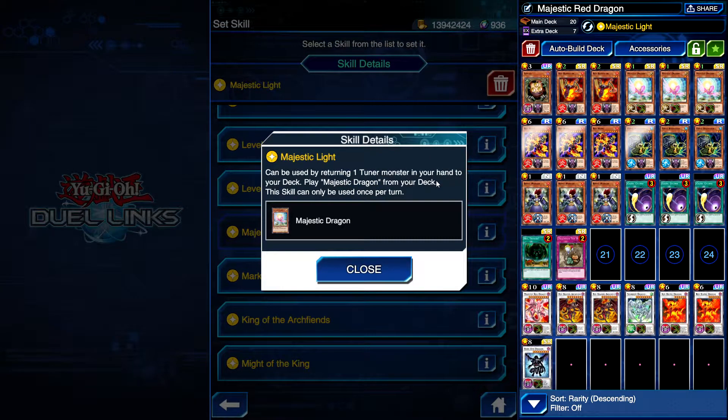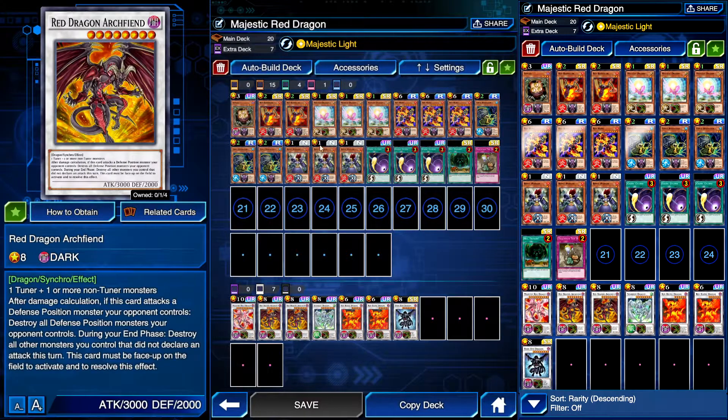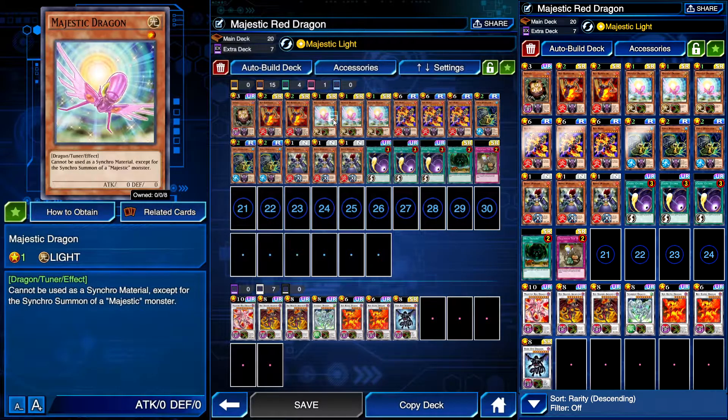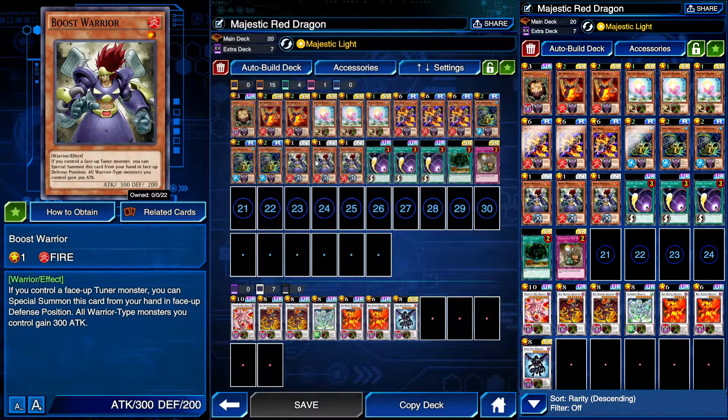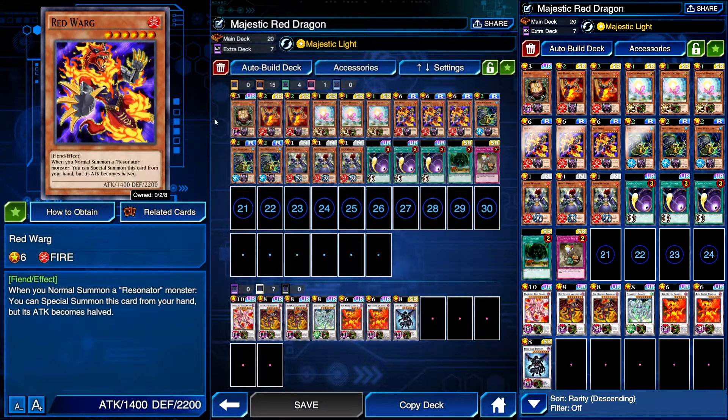We have Boost Warrior as our extra level one with Majestic Dragon. We're using Majestic Light as our skill, obviously because it's great. You can use it by returning one tuner monster in your hand or deck to play one Majestic Dragon from your deck — easy summon. Once you have a Red Dragon Archfiend and a tuner in hand, you return it to the deck and play Majestic Dragon. Boost Warrior is great too: if you control a face-up tuner monster, you can special summon it in face-up defense position — that's your two level ones.